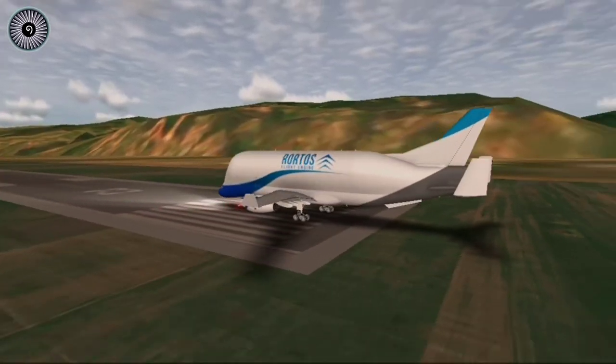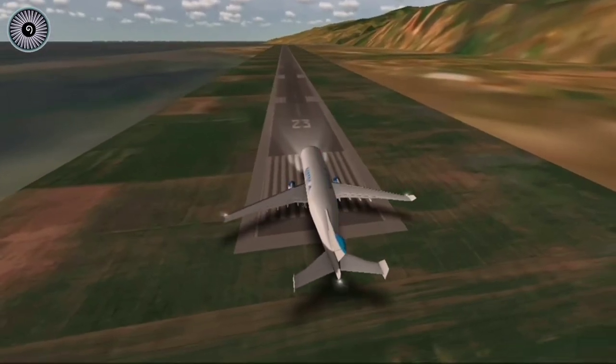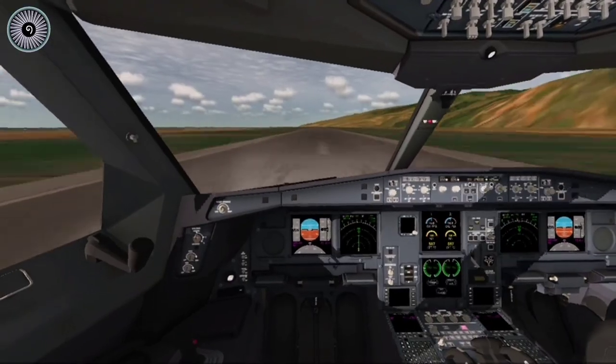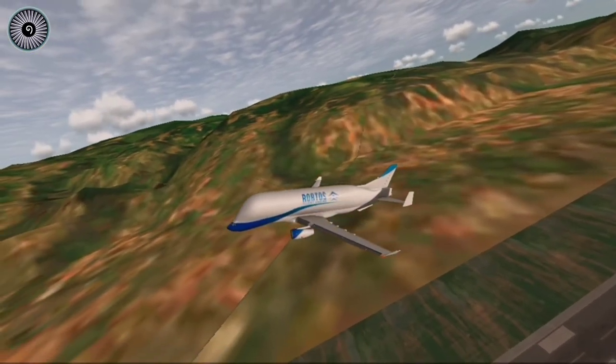The next airport is a very interesting one - Madeira Airport! This airport has a little bit longer runway, but we are quite heavier this time. But Airbus Beluga is quite powerful - we used only half of the runway, which is quite impressive. So let's go to a short runway airport now.